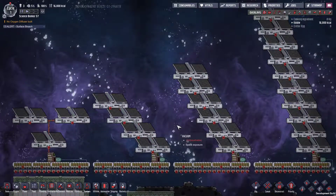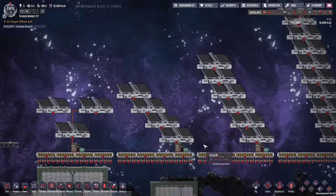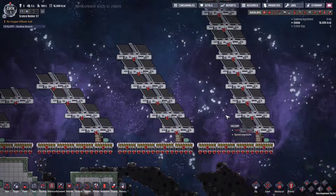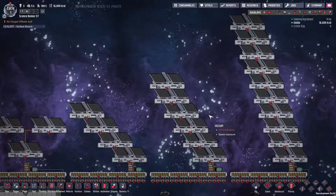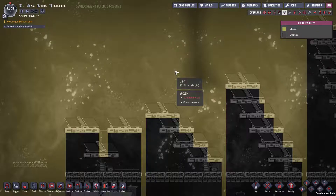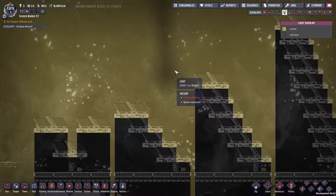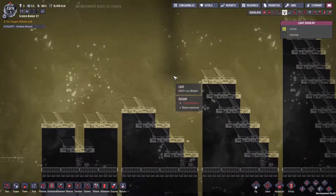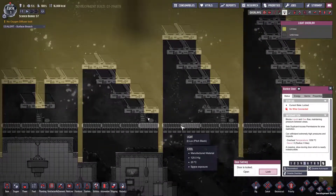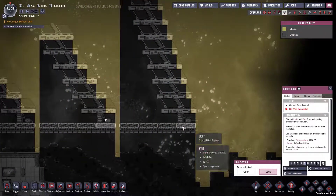Rather than getting a spreadsheet and crunching numbers and hoping they're right with ONI physics, we're just going to run a quick test and see which one of these batteries charges the quickest, which will show which one is more effective. We're going to do this test controlled. We'll do it right now while the light is at about 25,000 lux, then again when it's at its brightest. I've done this based on a four bunker tile setup, which is about what you need between space scanners to effectively do anything in space.